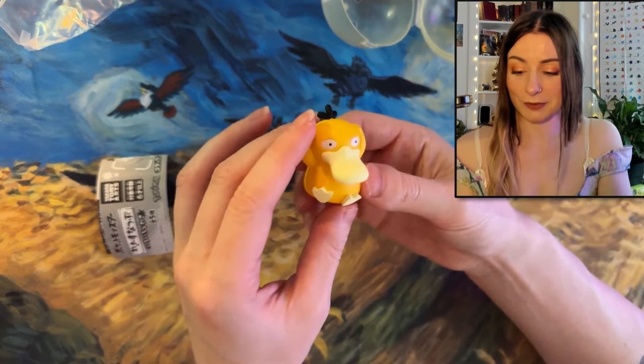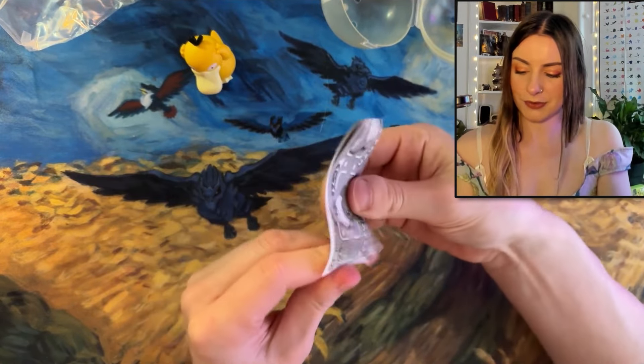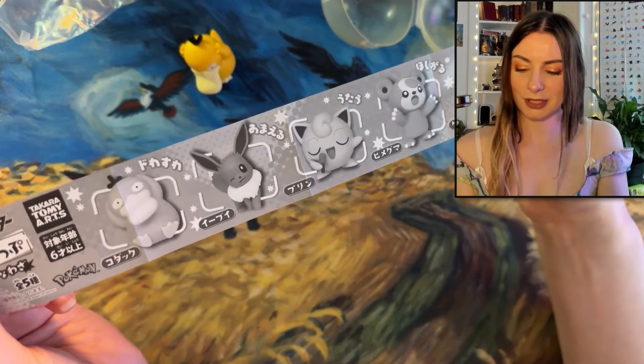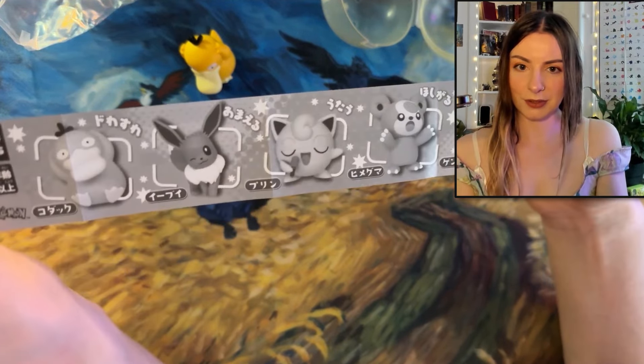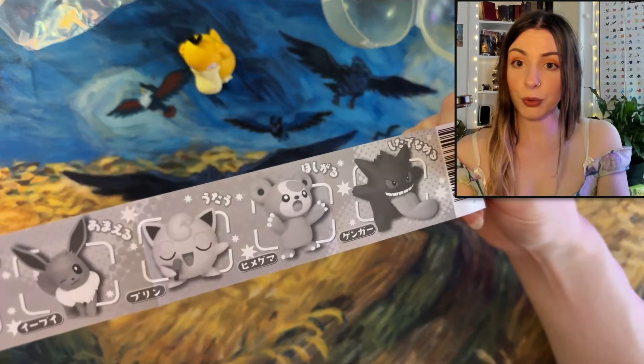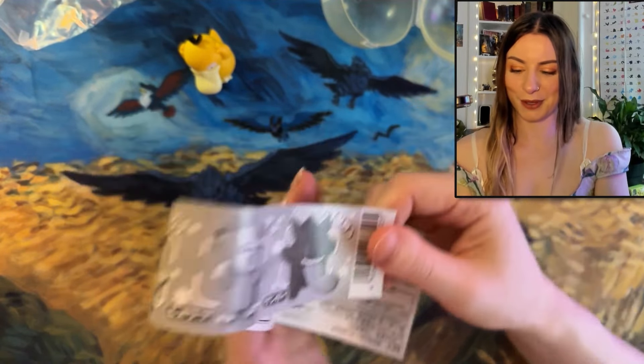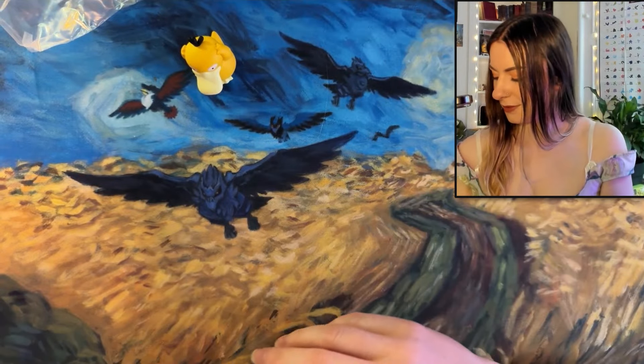There's not a little attachment, so you can just have them sitting on your bookshelf or whatever. The other ones in this one - there was Psyduck, Eevee, Jigglypuff, Tedursa, and there was a Gengar in that one as well. Oh, that one would have been awesome - the one with the tongue out. That's pretty cool.